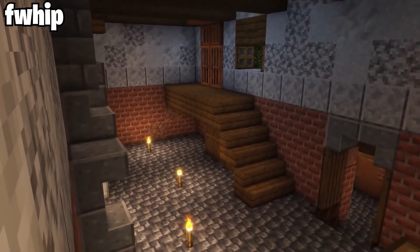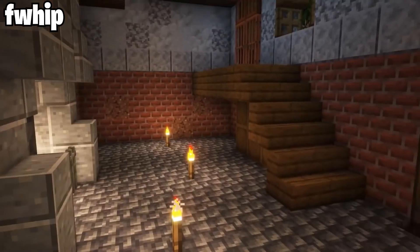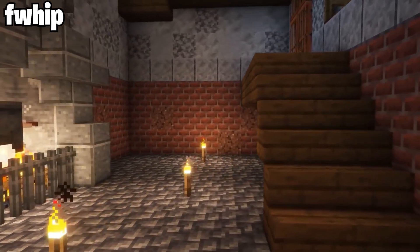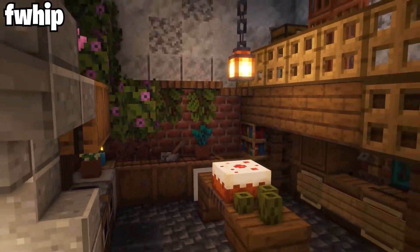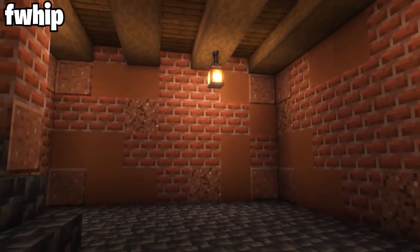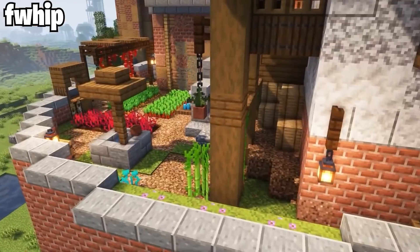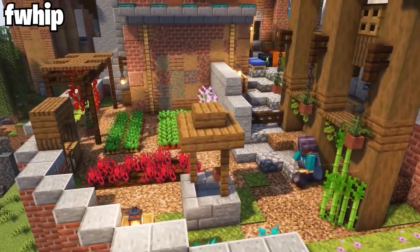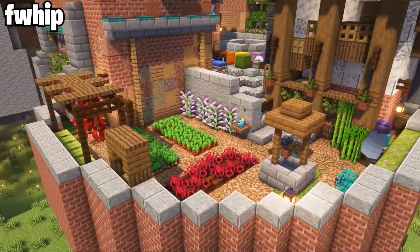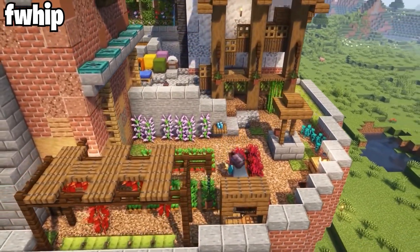He recently worked on the interior of his castle that he's building currently, and it turned out looking absolutely amazing. He did a short little film of all the interior things that he changed, and it looks great. The outside looks amazing as well, including a garden area he recently did, and he also recently built a massive tree in the center of the courtyard, which looks incredible.